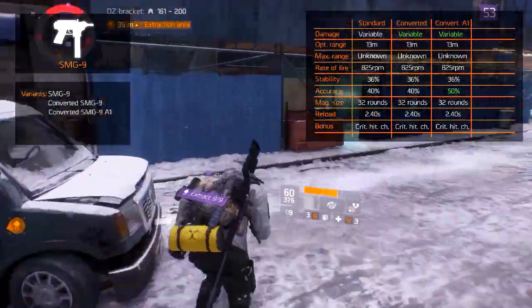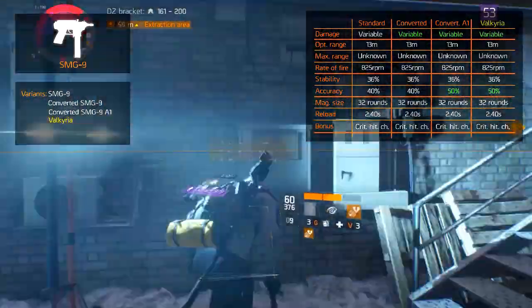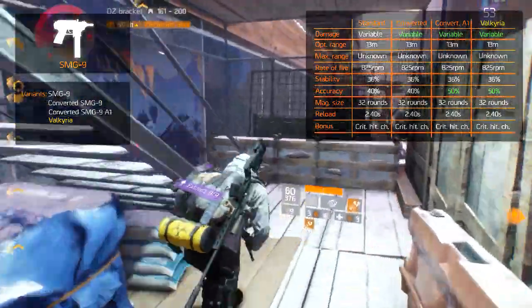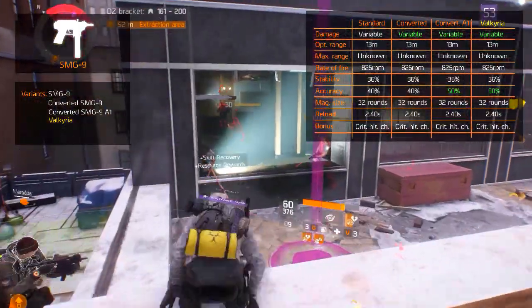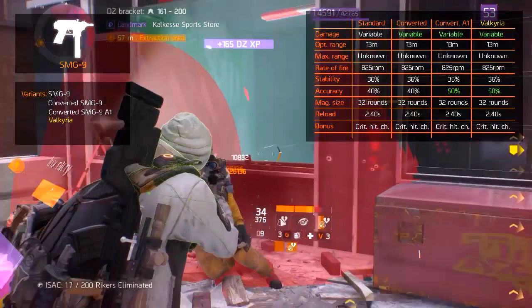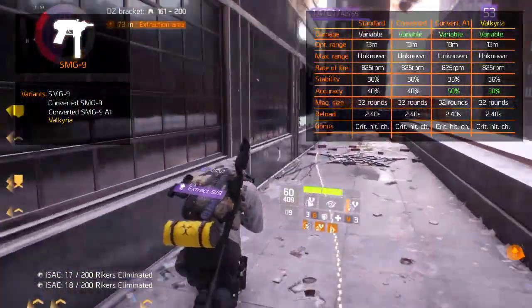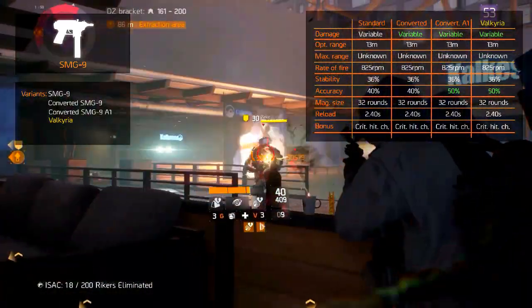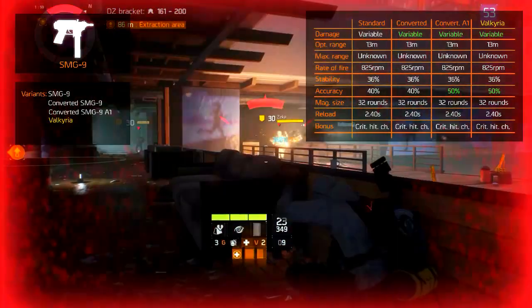The fourth and final variant is the recently added high-end golden Valkyria. Visually it is different due to its golden exterior. Statistically it has better accuracy at 50% and 3 fixed weapon talents: Determined, which reduces skill cooldown by 9% when killing a target; Competent, which increases damage by 13.5% for an unknown amount of time after using a skill; and Responsive, which increases damage by 13.5% when closer than 10 meters to the target.